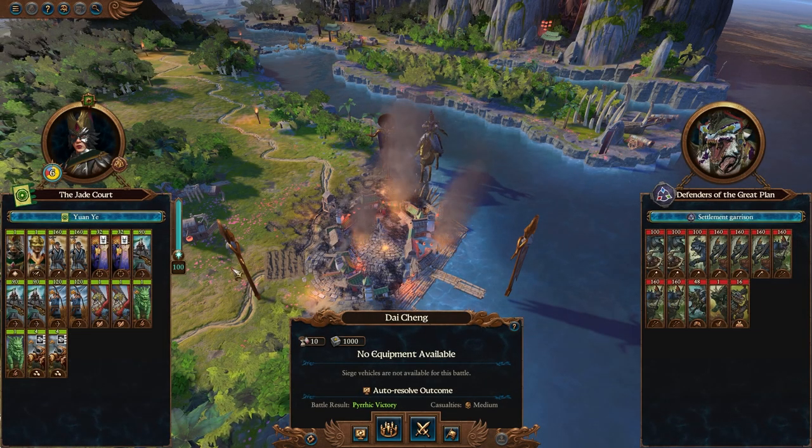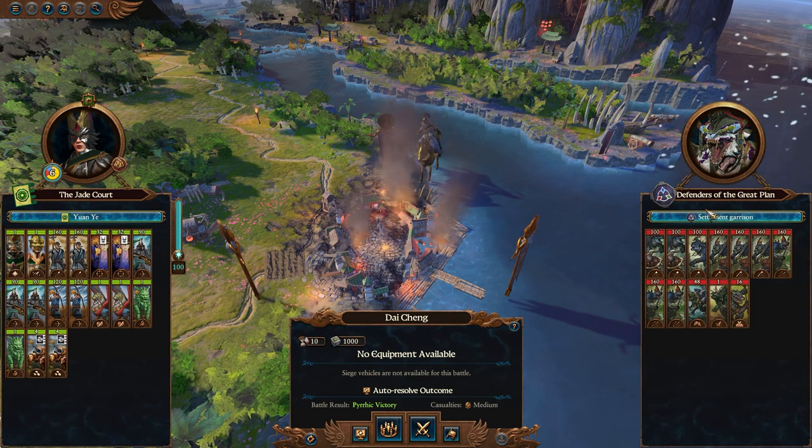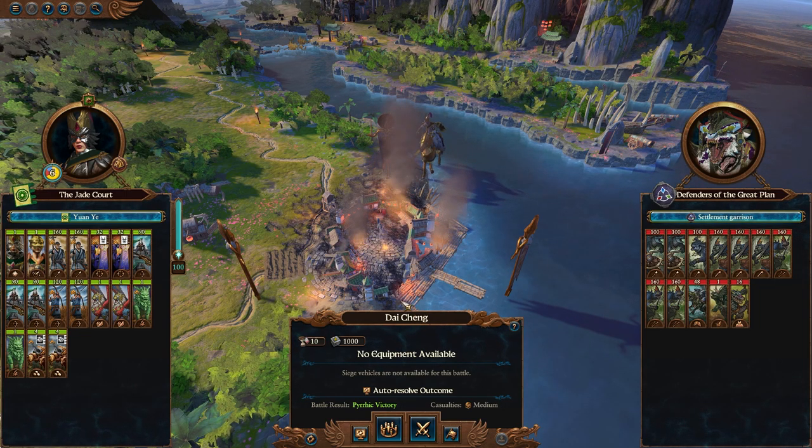Welcome back everyone to Total War Warhammer 3 and Part 17 of our Yuan Mo Immortal Empires campaign. In today's episode, Lady Ye has finally made it down the coastline to destroy the defenders of the Great Plan here at Dai Cheng.